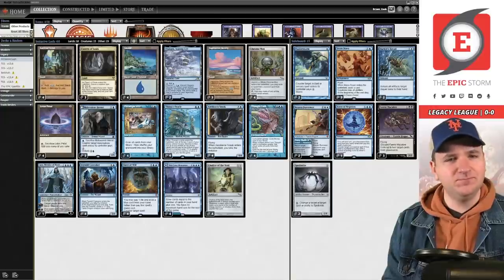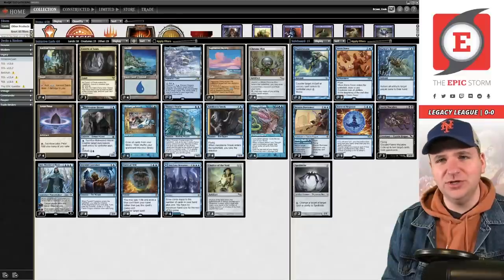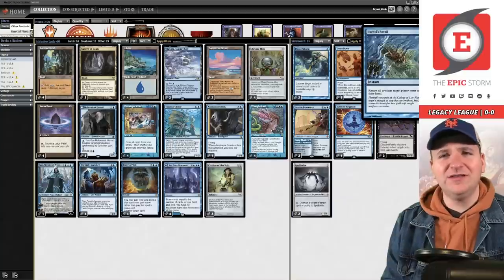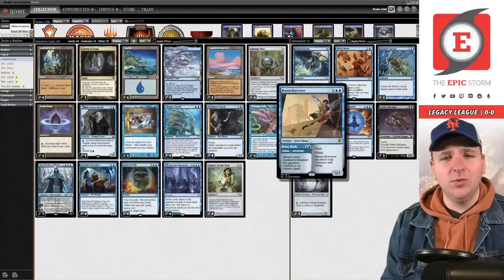In the sideboard we mostly have things to support the main deck: Fluster Storm for spell-based interaction, Dress Down for Doomsday and other initiative decks, Hullbreacher Recall versus stacks. I don't think you'd actually board that in versus initiative — it's kind of narrow. In fact I'd probably cut it; I think it's a little bit of a trap. I would play Echoing Truth before I ever ran Hullbreacher Recall, and Brazen Borrower for more bounce.